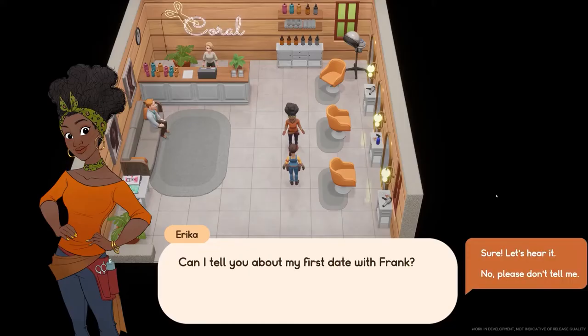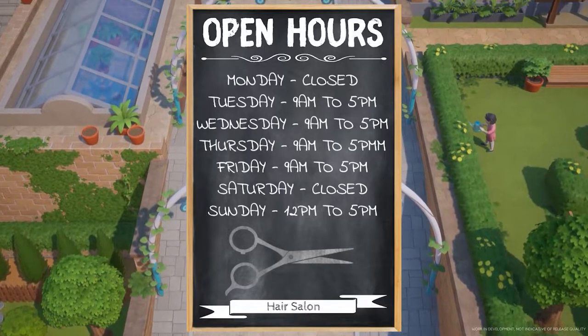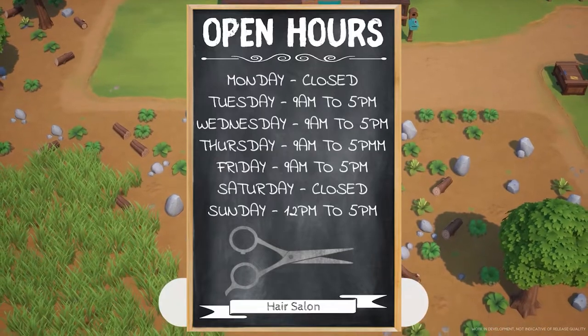That hair salon next to Socket Electronics is run by both Emily and Erica. It is open Tuesdays and Fridays from 9am to 5pm, Sunday from 12pm to 5pm, and closes on Mondays and Saturdays.